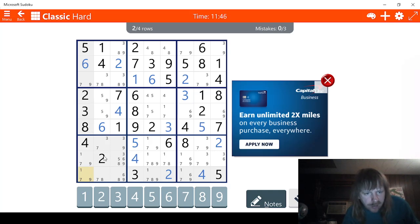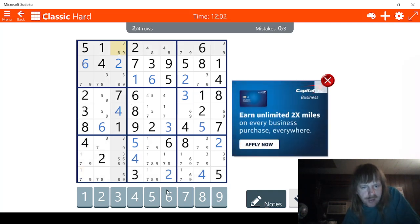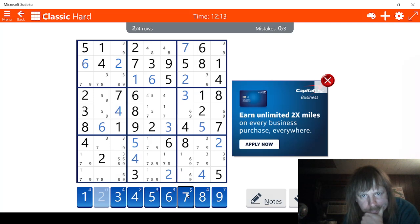We have five-nine, five-nine; seven-three, seven-eight, seven-eight; seven-nine here but it doesn't seem to help. We have four-eight, four-eight — that means the eight here is gone. We can use this knowledge: three-nine, three-nine means this has to be a seven.